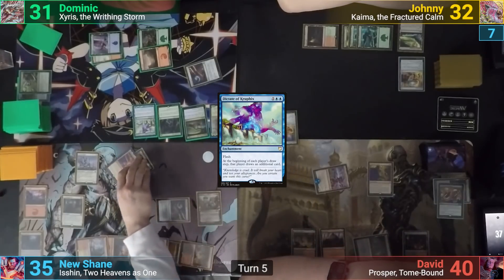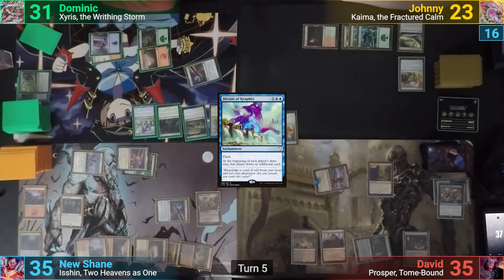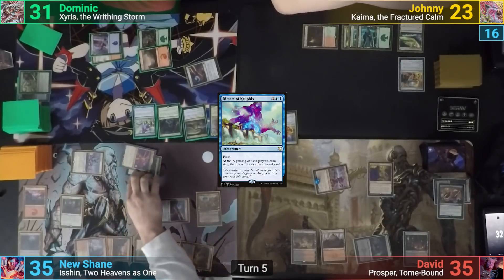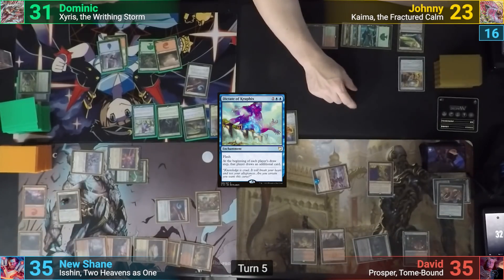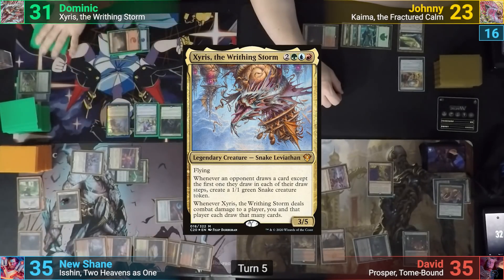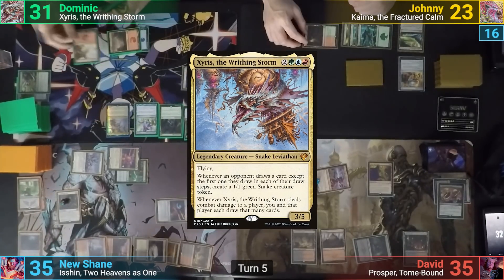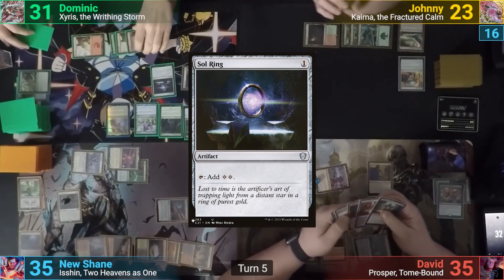Moving to combat, New Shane swings Isshin at Johnny for 9, and the Sentinel goes at David for 5. Dom draws an extra card for turn and Shane makes two treasures. Dom casts his commander in his main phase, Zyrith the Writhing Storm. He plays a Mountain and casts Sol Ring, but is unable to pay the tax, and Shane draws.